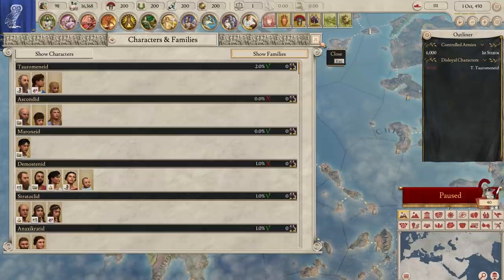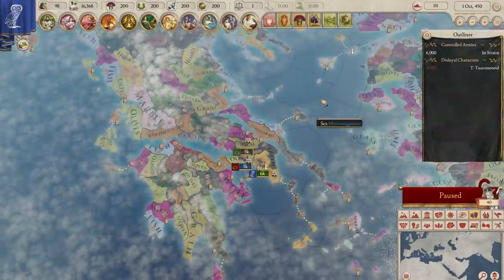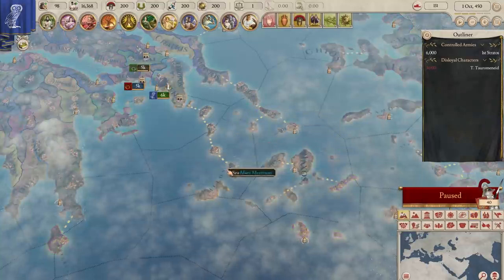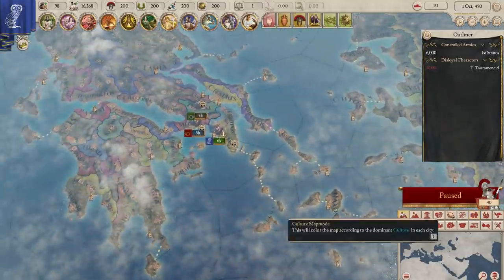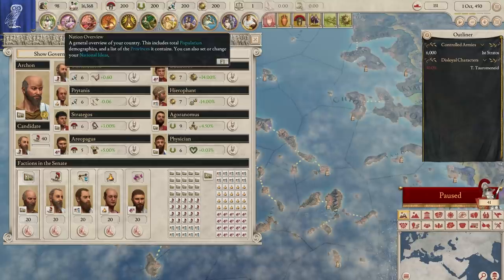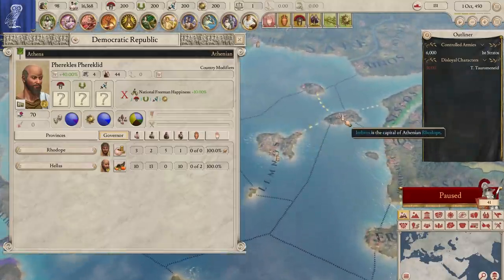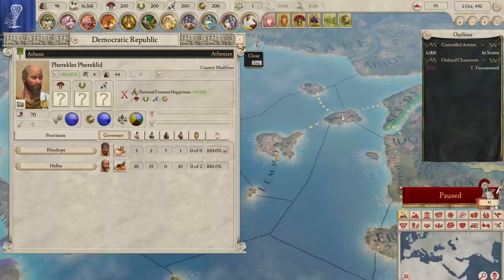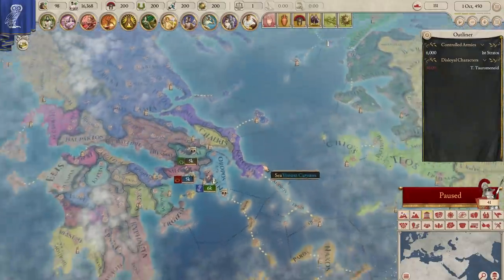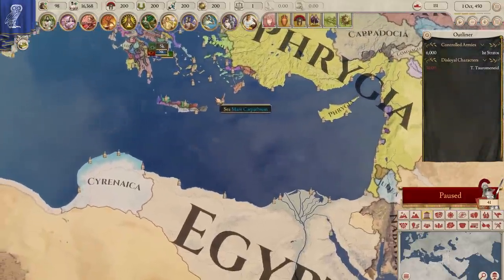Athens do start with the iron resource, so fielding heavy infantry will be no problem, though they don't have access to wood for a navy or horses for cavalry. Phrygia has a large navy that could make taking islands around the Aegean very difficult if you're in a war with them, as they can just blockade your troops, leaving them stranded on islands. Culturally, Athens are 88% Greek and 88% Hellenic in religion. There are some Jewish and Hebrew pops living in Athens itself, and at the cities of Imbros and Lemnos there are a few tribesmen pops, but with such a small population it's easy to convert them all very quickly should you wish.